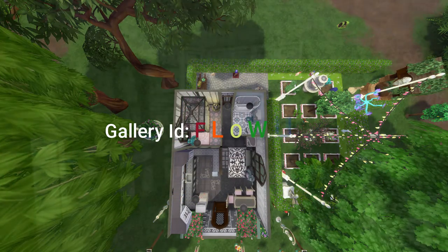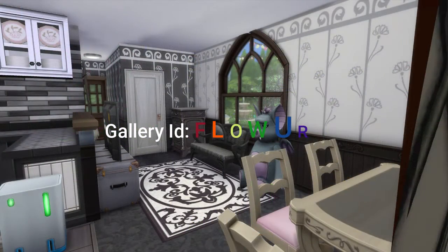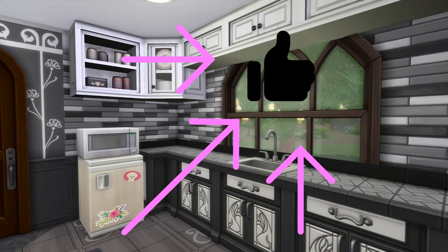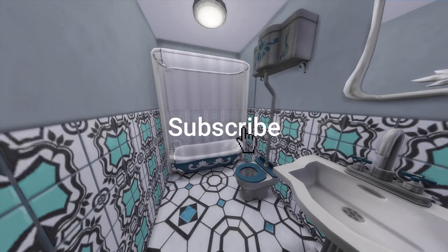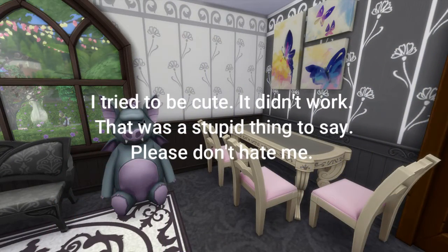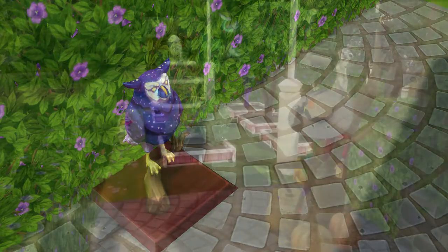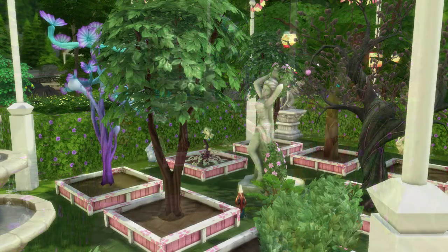This is my build — it's called Gardens and Gnomes on the gallery. My gallery ID is flower, spelled F-L-O-W-U-R, if you want to download this cute little tiny house. I hope you enjoyed watching the speed build — if you did, please hit the like button and subscribe to my channel if you'd like to see more. Not clicking subscribe is not gonna make me stop putting videos up! Anyway, have a great evening and enjoy the rest of these screenshots — there's the wise old owl. Thanks for watching and see you next time.